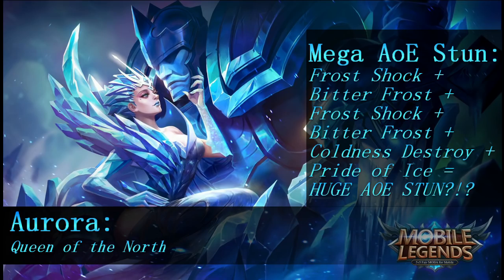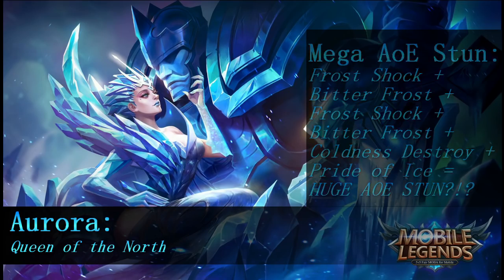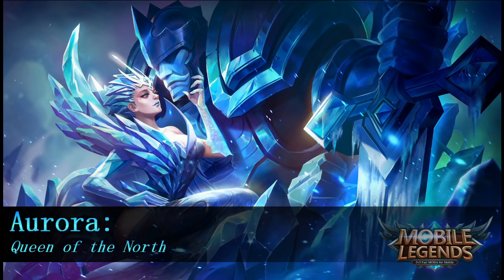Aurora sounds really good — I love her skins and the way she looks. I'm really excited that every ability causes a slow, and then the potential to do a huge AOE freeze in a team fight sounds awesome. I love mages that do AOE damage, and the ability to do AOE damage plus the slow or freeze is going to make her really interesting to play.